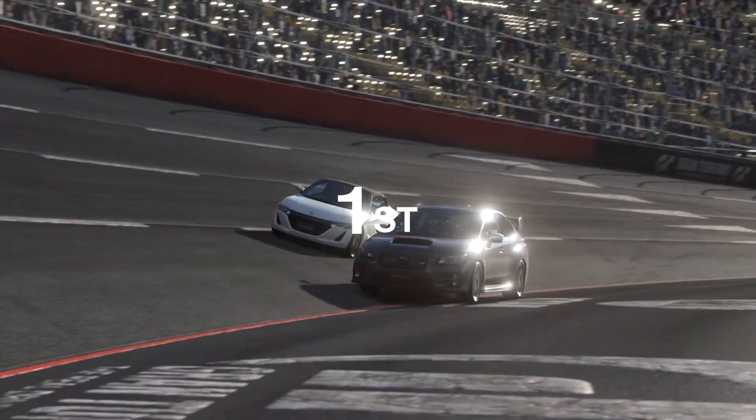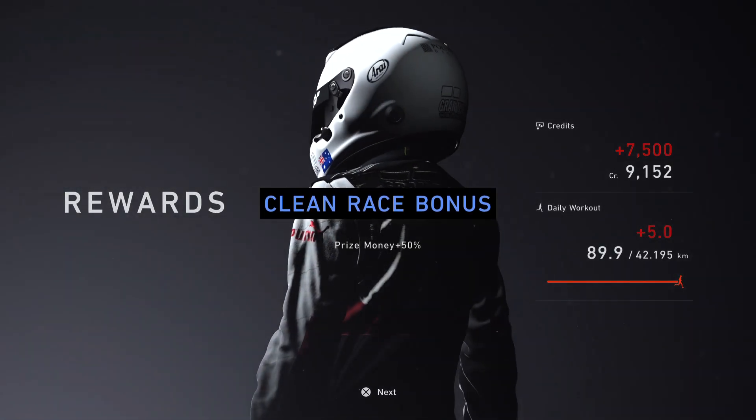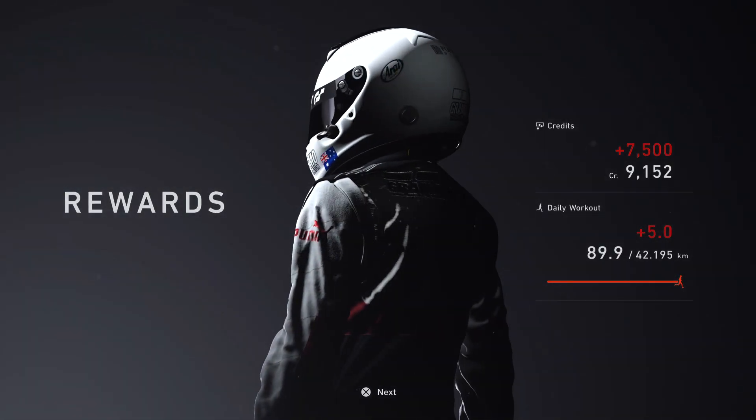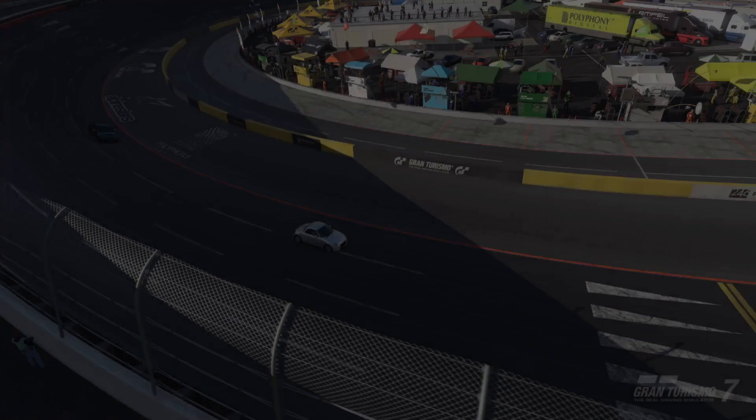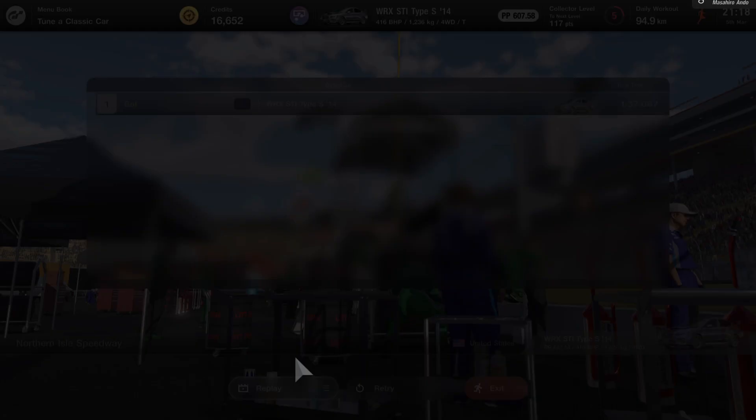Once you complete the race, if you have a clean race, you should be getting up to 10,000 per race. As you can see, we got 9,152 credits, and since we had a clean race that basically doubled up to 16,000, which is just absolutely crazy. You can keep repeating this method and just getting an insane amount of credits in a short amount of time.